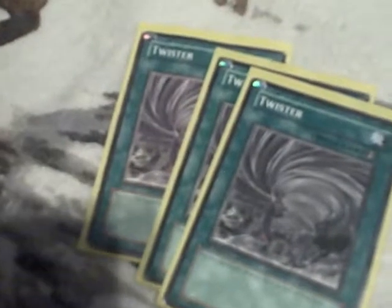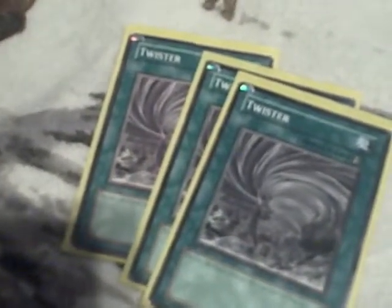3 DD Warrior Lady in the side — it's good against Gladiator Beasts and a few other decks; you can remove their monsters from play and really screw them up. 3 Twister — it destroys face-up spells and traps; I'm debating between this and Dust Tornado. 3 Light-Imprisoning Mirror for the Lightsworn matchup — I might only run 2 of these, depends. Trap Hole for the Blackwings matchup, and it can actually be sided against some other decks — I like it against Gladiator Beasts.